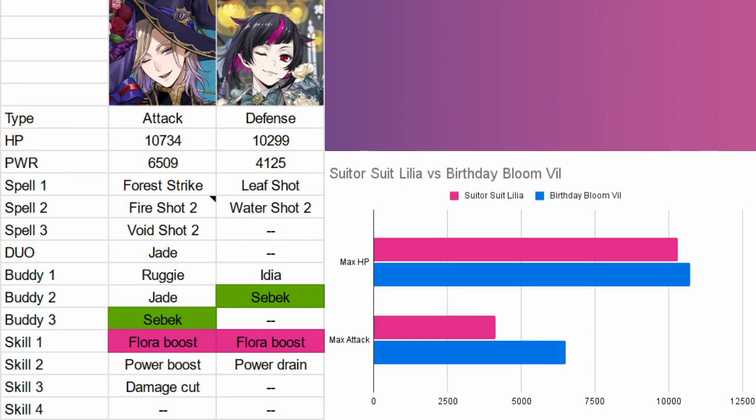If your main reason for pulling Vil is his Flora Damage Boost, Lilia is the only budget option — period. Rares don't have that skill, and Lilia is the only SR with that skill. There are no rares or super rares in JP right now that have it, so Lilia is all you have. That said, it's not the end of the world. He's probably not the greatest match for Vil, but they still have some things in common — Lilia also has Sebek as a buddy and that Flora Damage Boost. Yeah, at least you have Sebek, I guess.